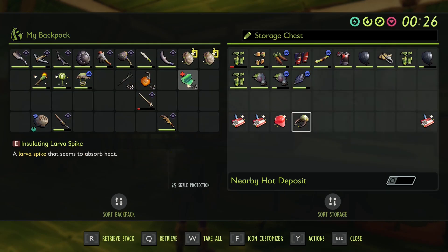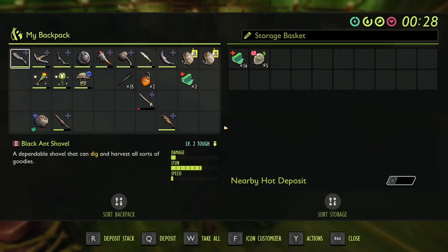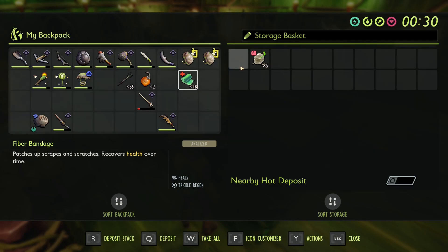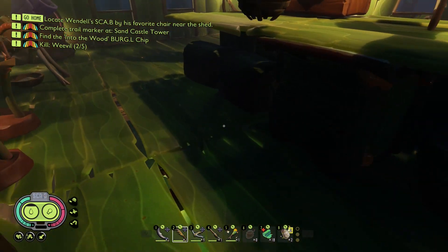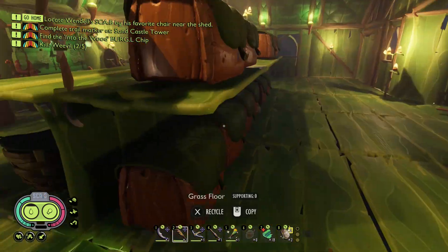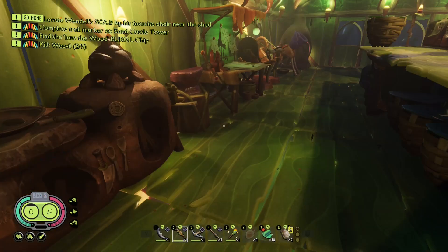We're gonna need to make more band-aids. We're gonna need to make more healing potions. We've got eighteen of those. I need to make a trip back down to the other water lab at the pond to get some more mussel sprouts because they really help.